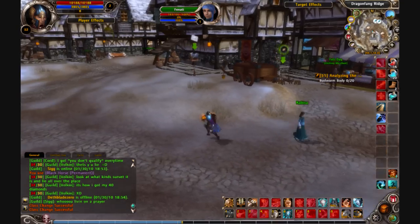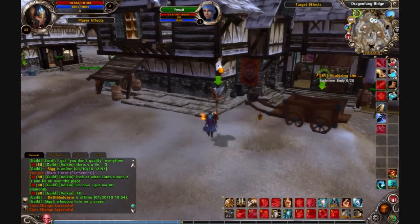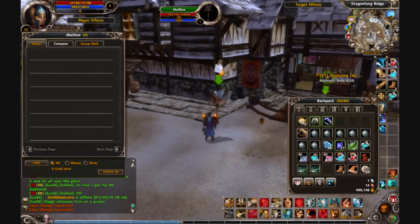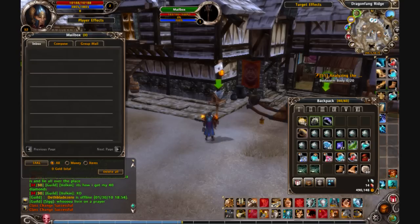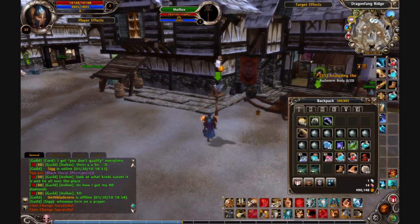The last one is ROM Mail, right here — you can see the mailbox. If you get a lot of mail from selling stuff on the auction house, with the regular mail system you have to click on every individual mail and then click take the gold or take the items. With ROM Mail you can just select Take All and it will take all the gold and items from every single mail in your mailbox. Then you can delete all of them at once instead of going through each individual mail and deleting them.